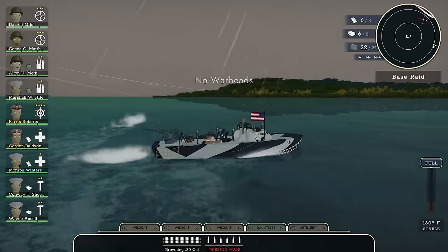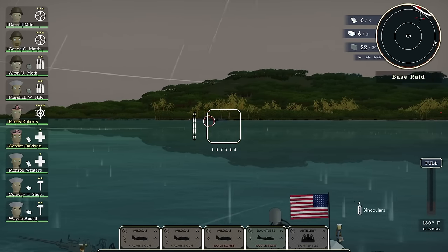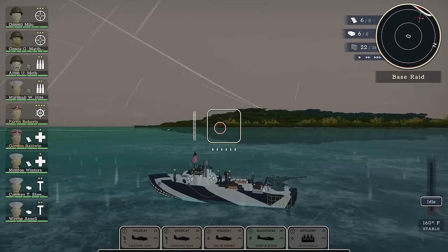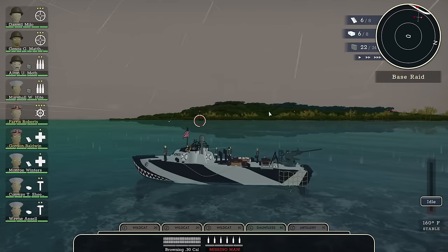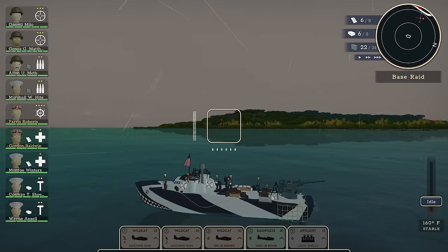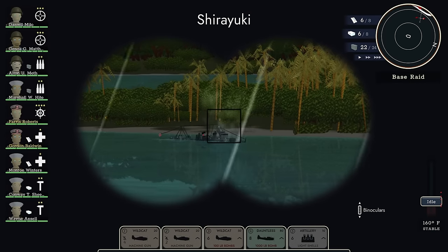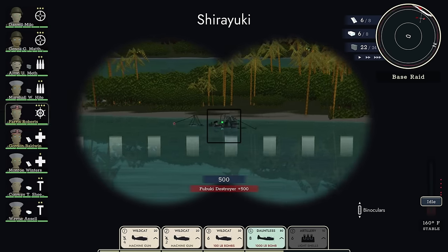They don't appear to be very mobile at all. Let's drop the other torpedo and see where this is going to get us. And that second torpedo strikes true - a big splash. Shiryuki appears to be more underwater than above water. Even in shallow waters like this, it appears to be fully sinking. There we go!